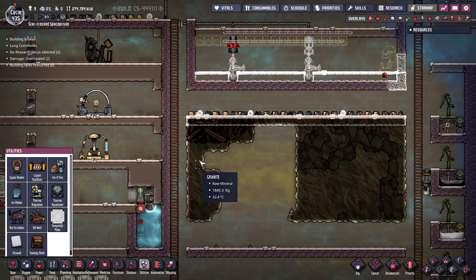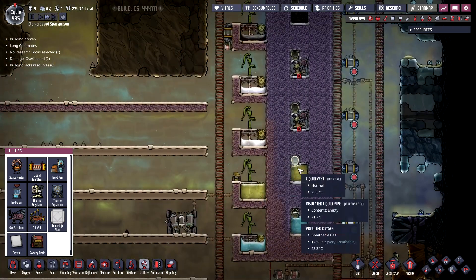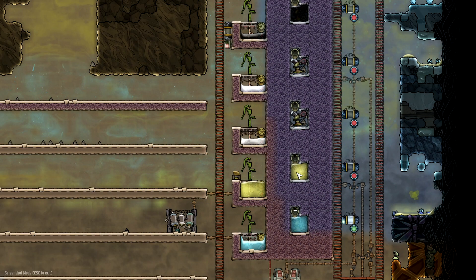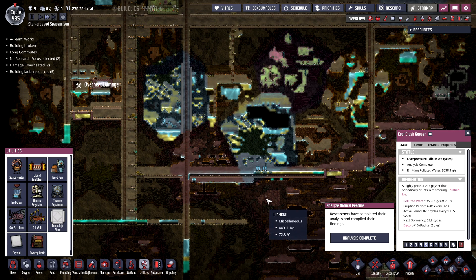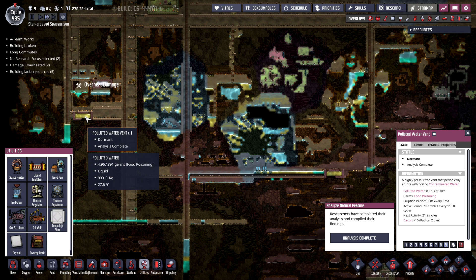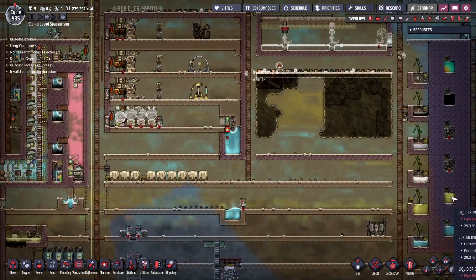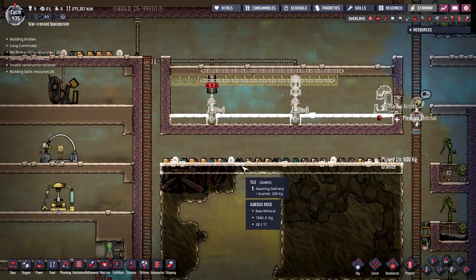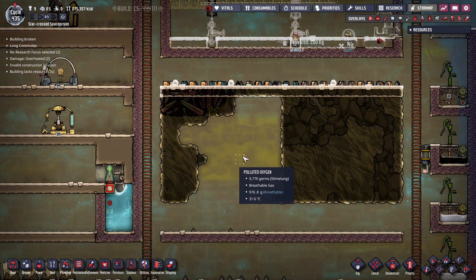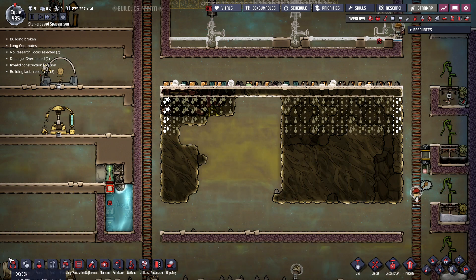We'll have a tepidizer in a tank and use that to warm up the fluid running through. What's the temperature of our polluted water right now? It is 29 degrees. Our sources of polluted water: we have a cool slush geyser — that's going to be cold, not an issue — and a polluted water vent kicking out water at 30 degrees. So all polluted water sources feeding into our storage tank are below the temperature we'd want for the pepper farm anyway.